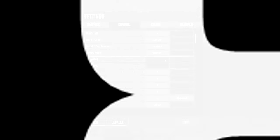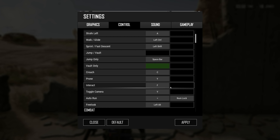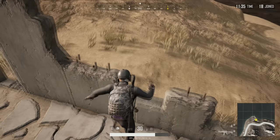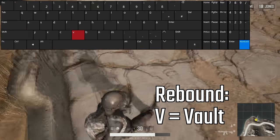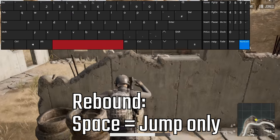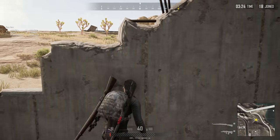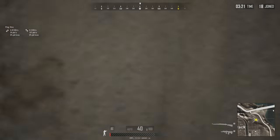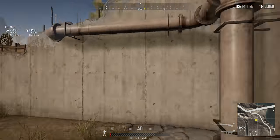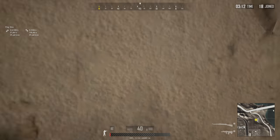Number 8: Separating jump and vault. Normally you have jumping and vaulting combined on the space bar. To avoid slowly climbing over a little fence or wall you could have just jumped over, I recommend separating the keys. I'm using V as the key for vaulting since it's easily reachable just next to the space bar. The space bar will be jump only. The V key is the default key for changing perspective from 3rd person to 1st person, but since I'm playing mostly FPP I rarely need it. I rebound the perspective change to 7 on the numpad.